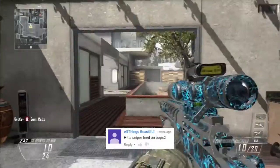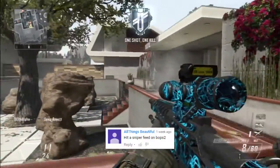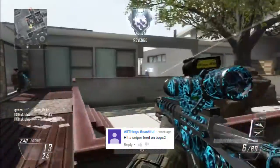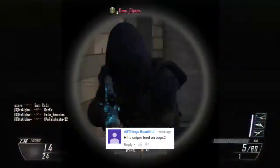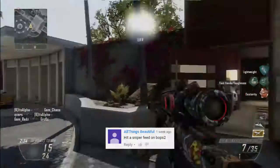Up next, All Things Beautiful wants to see a sniper feed on Black Ops 2, so Alpha will complete this one. Taking out all his enemies — he's going to get one by the wall, another one by the stairs, and another one by the kitchen area, for a very nice quad on screen sniper feed there on Black Ops 2.